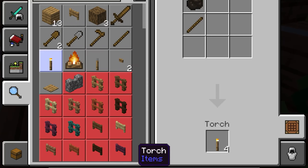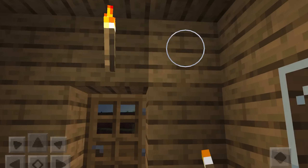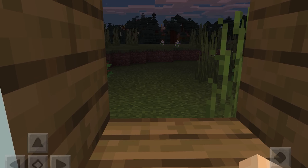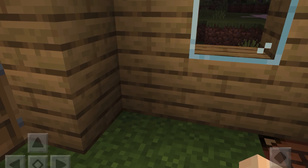Now I've got some torches, which means I can light this place up a little bit, and that looks nice. The main reason I need torches is because it would be pitch black otherwise, and also so that monsters don't spawn in my house. I'm just gonna stare through this window because I honestly don't know what else to do.